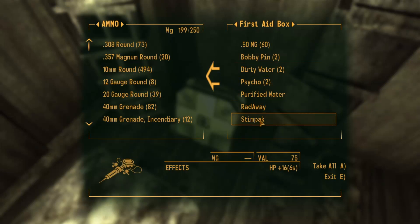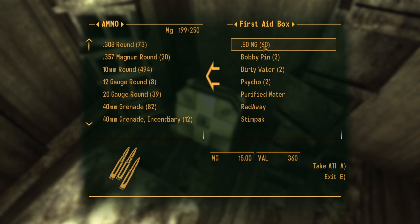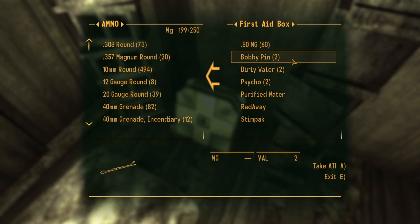You can easily duplicate items that you find inside containers in Fallout New Vegas, and in this video I will show you how to do that. Hi, I'm Mo and I'm trapped in Fallout.